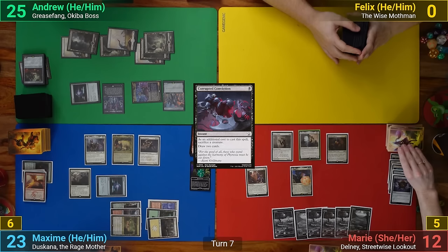Marie reveals Esper Sentinel off her first Wilfred trigger, and then a Discerning Financier with the second. She draws for turn, plays a Plains, and moves the boots onto the Financier. Going to combat, she swings her creatures out at Max for 5 total, and he can't block anything and takes the hit. With nothing else, Marie passes.